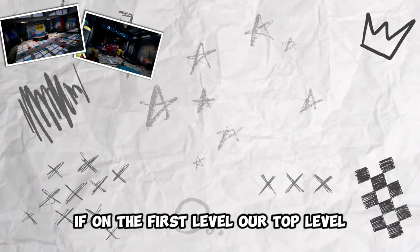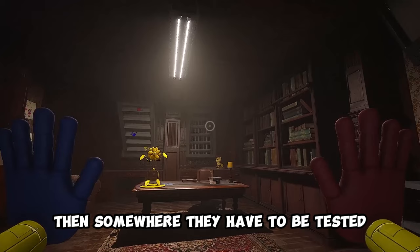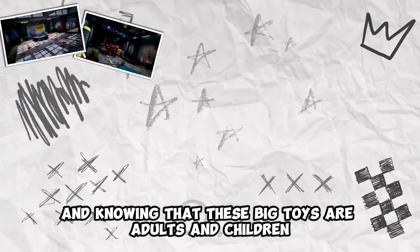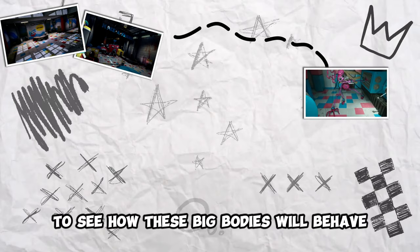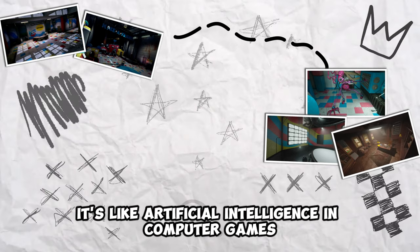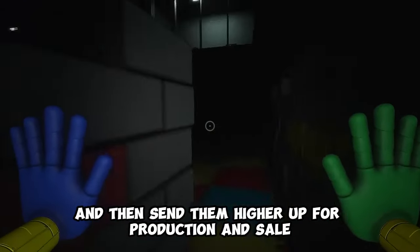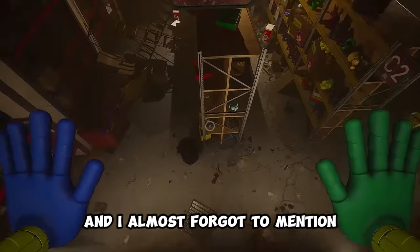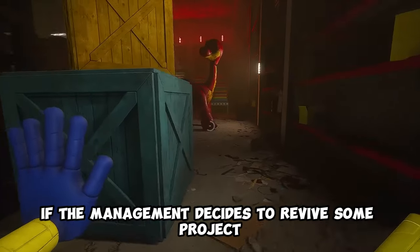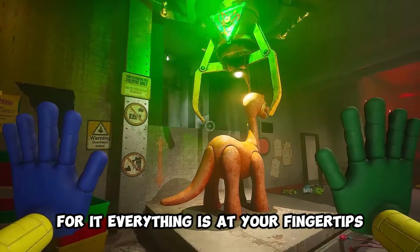I decided to analyze the Game Station. If on the first level we have production and a store for selling toys, then somewhere they have to be tested — how they work, how children play with them. And knowing that these big toys are adults and children, tests should be conducted to see how these big bodies will behave in the conditions for which they were created. It's like artificial intelligence in computer games. These games were used to test new toy prototypes and then send them up for production and sale. There's also the rejected room — storage for toys you don't need. It's on the second level because if management decides to revive a project, everything is at your fingertips.